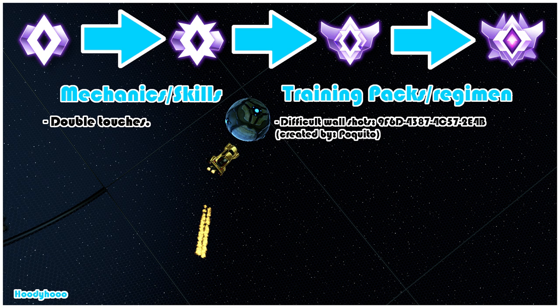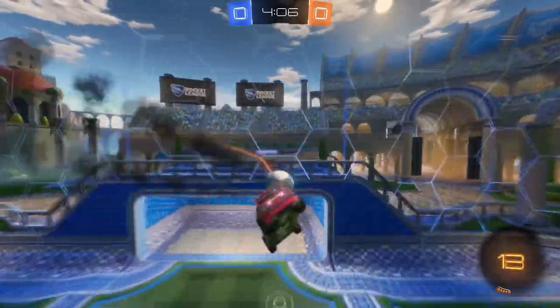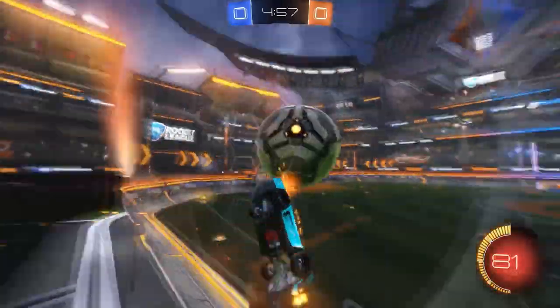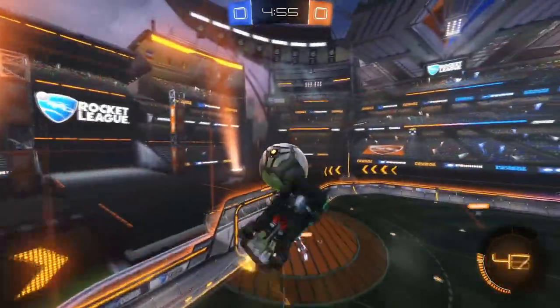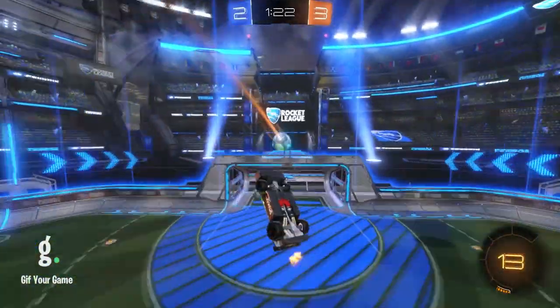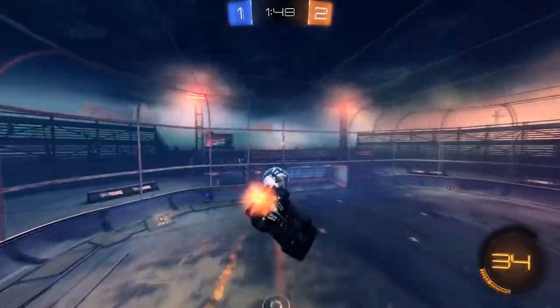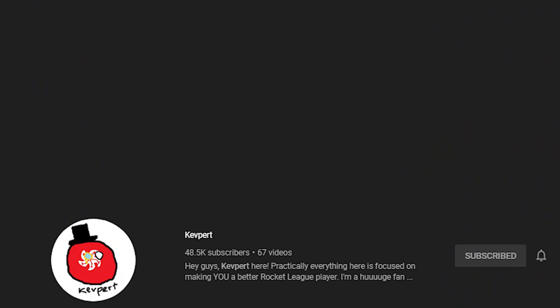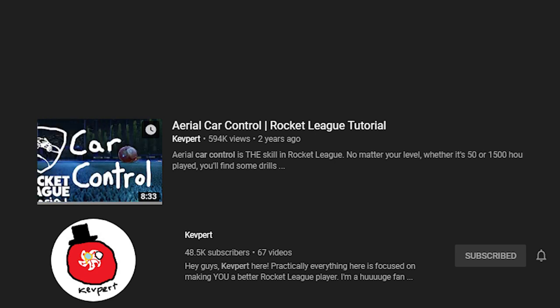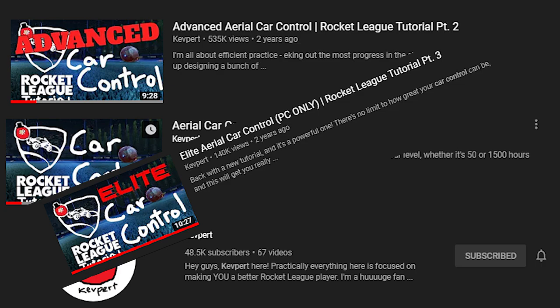First up we have double touches. Champing up is when you really need to start developing some consistency with double touches. There are a few different variations of double touches and they are all far more difficult to defend than a shot straight on net. Double touches require a pretty high level of aerial car control. There really is no shortcut to improving aerial car control so just get to the grind. I've referenced Kevpert's YouTube channel a few times throughout this guide — his aerial car control, advanced aerial car control, and elite aerial car control videos are a tremendous resource for improvement.